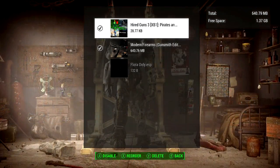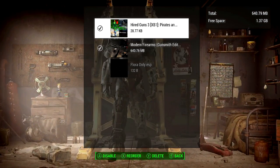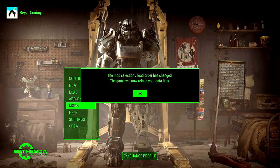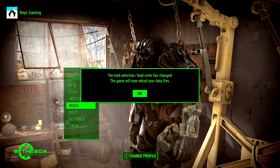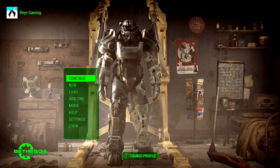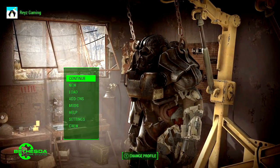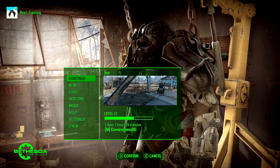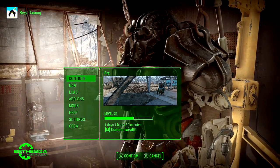Once you've downloaded the mods you want and enabled them via the check marks, back out to the main menu. The game will tell you the mod selection and load order has changed, and it will now reload your game data files with the mods. Then go ahead and continue your current game.